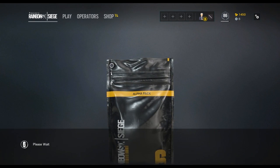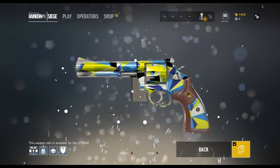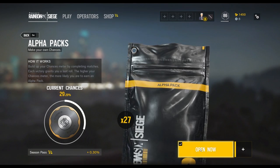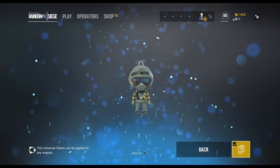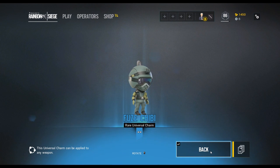All right, next one up. Here we go. Oh, it's a white one. We got a white one. The Iceman. I am going to use the M249 now, just because. We got a light blue, I think. Oh nice, the Fuse Chippy. That's pretty cool. All right, I'll take that.